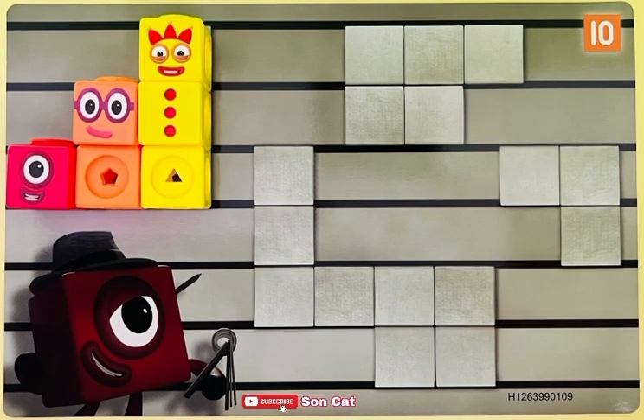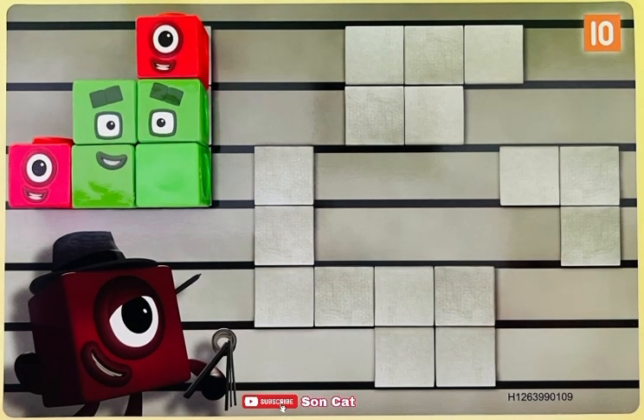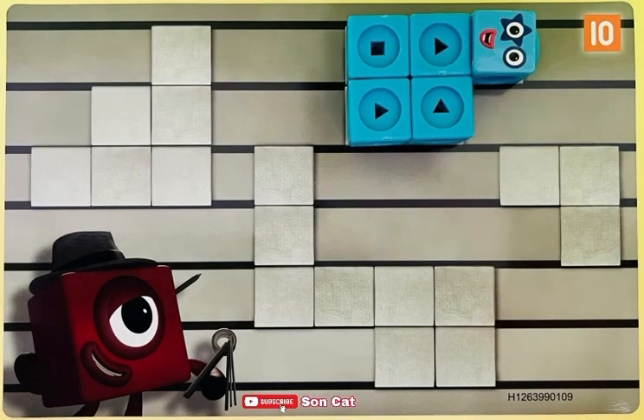It's a step shape. The shortest is 1, the tallest is 3. It's 1, 2, and 3. Or it can be 2 ones and 4. The second one has 5 blocks.